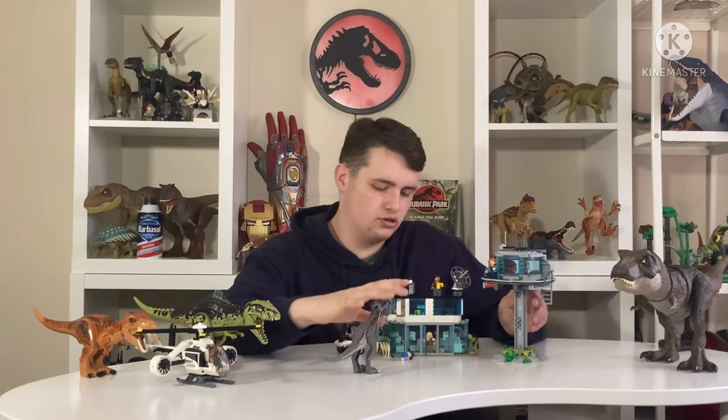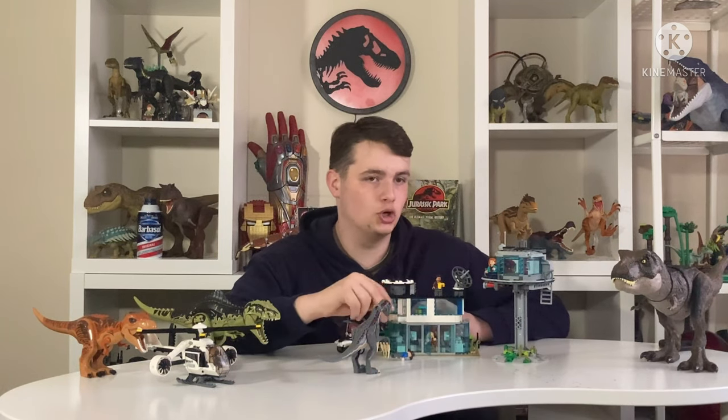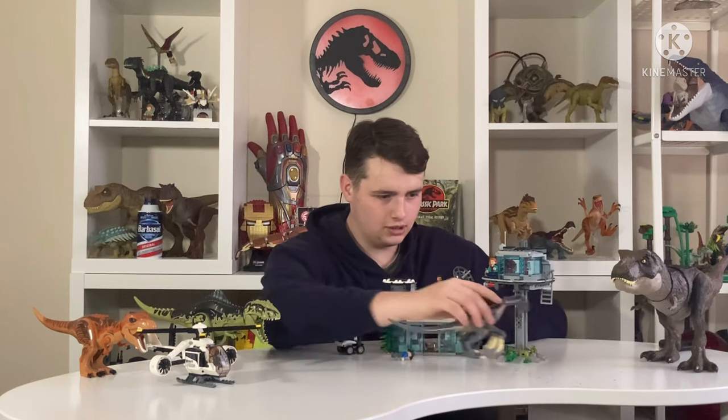You could actually turn the door around, so if you want it to smash inwards, you could have it go — blah! — and it smashes Ellie, gets the Amber, and gets away.